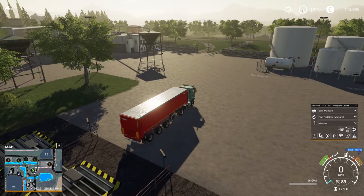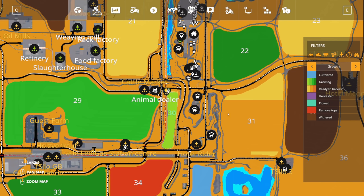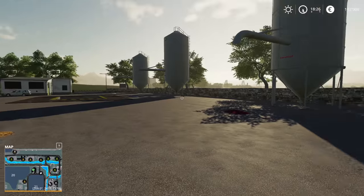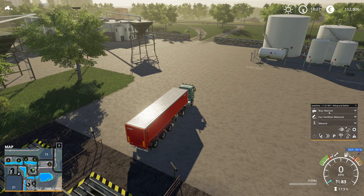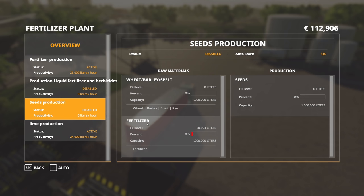Guys, I made an incredible discovery. If we check out the fertilizing plant there is the fertilizer production which requires manure or compost. I thought in order to get that we had to own cows, but there's actually a possibility to buy it. If we look at the fertilizer seed trader, you can actually buy manure from there. I've already set this up to buy manure over at the trader and dump it here in my fertilizer plant, producing fertilizer. Once we have some fertilizer we can use it to produce liquid fertilizer, herbicides, and even seeds — which is absolutely wonderful.